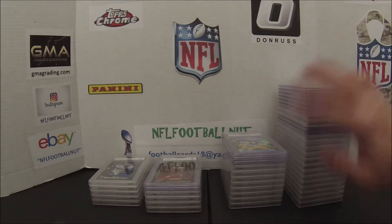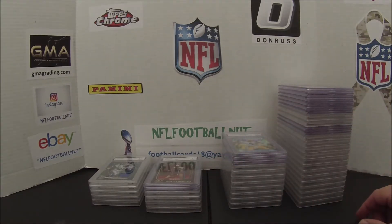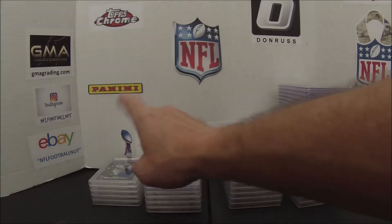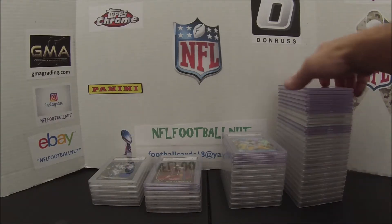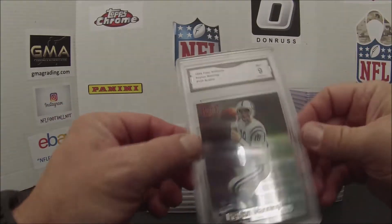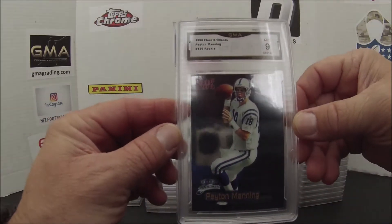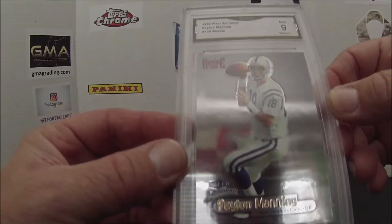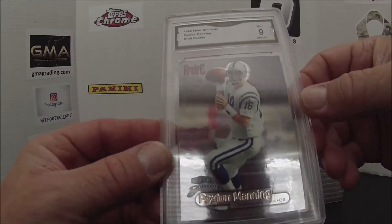I looked at the cards this morning and I'm going to separate them by players. Starting with Peyton Manning. First up is a '98 Fleer Brilliant Rookie. Trying to get a good light so you can see it. Got a 9 on that one — pretty nice card. I like that. Just trying to get most of my rookie stuff graded.